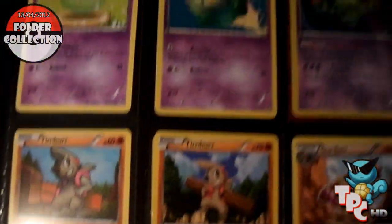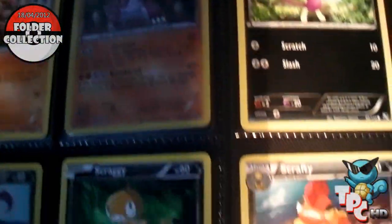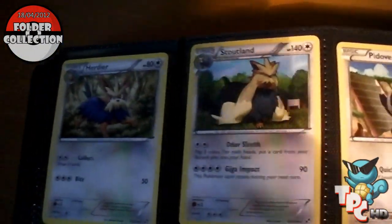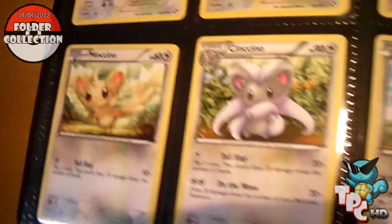So like I said, hopefully I want to try and get my Next Destinies complete, then Emerging Powers and my Noble Victories. I'm literally missing about two or three cards from Noble Victories and Emerging Powers — it's really annoying, but nothing you can do, just try and buy more packs and try to pull them.